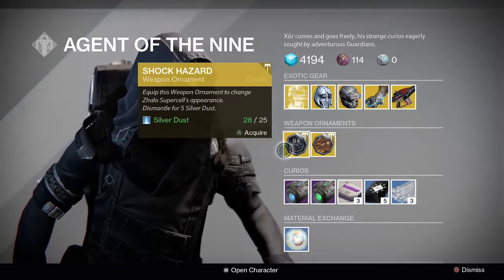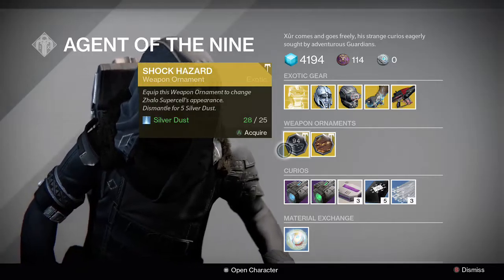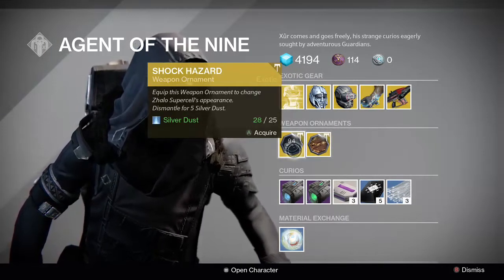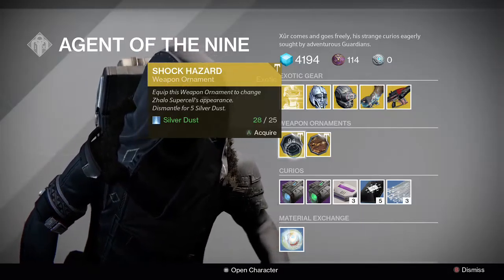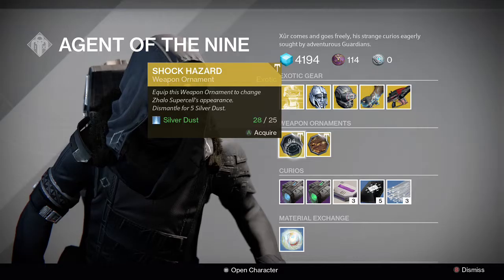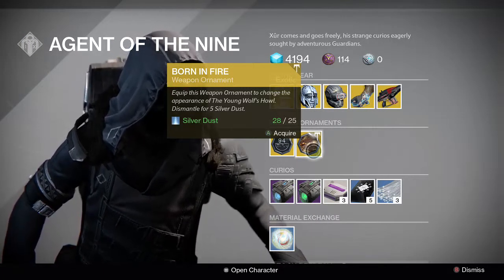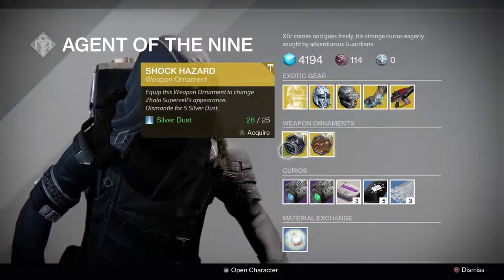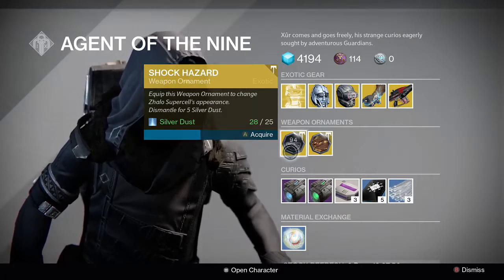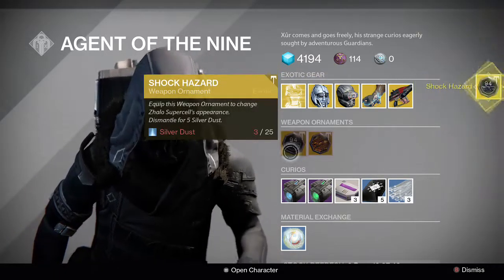For ornaments this week, he's got the Shock Hazard for the Zhalo Supercell — that's pretty cool, that's the one that makes it electric — which I actually have enough silver dust for. Also Born in Fire for Young Wolf's Howl, the one that makes it look kind of fiery. I'm going to buy this because I've been wanting that ornament forever and can't seem to get it.